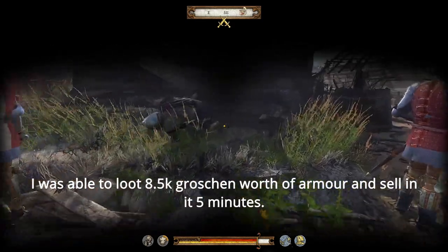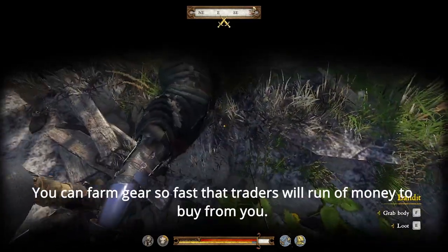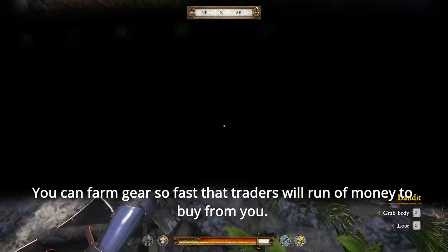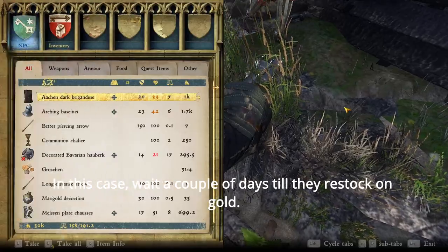I was able to loot 8.5k Groschen worth of armor and sell it in 5 minutes. You can farm gear so fast that traders will run out of money to buy from you. In this case, wait a couple of days till they restock on gold.